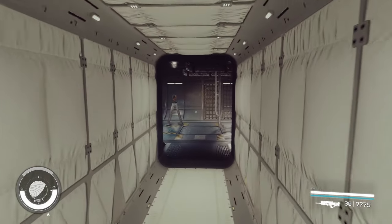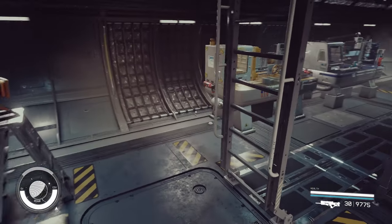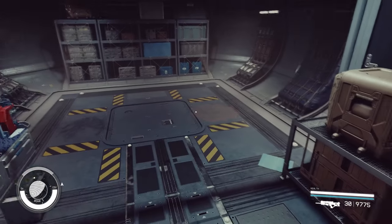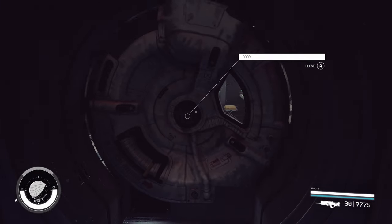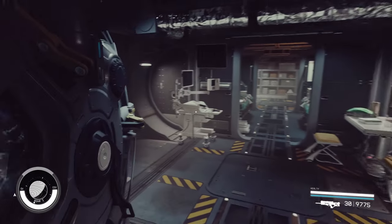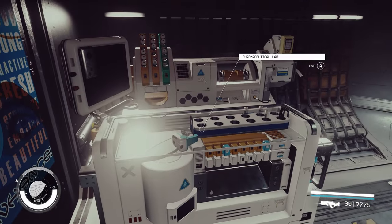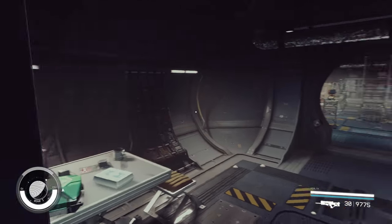We can head on through this Nova Cross passage to the other side of our ship. Here we have our workshop, which has an industrial workbench, a weapon workbench, and a spacesuit workbench. Open this hatch and we can enter the infirmary, where we have a research lab and a pharmaceutical lab. So we have every single workbench on the first floor of our ship.